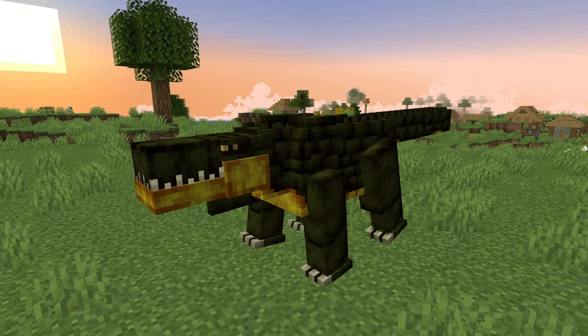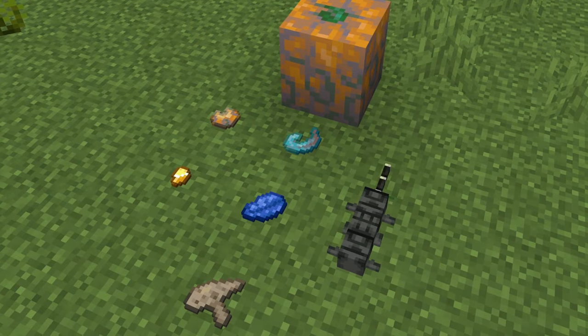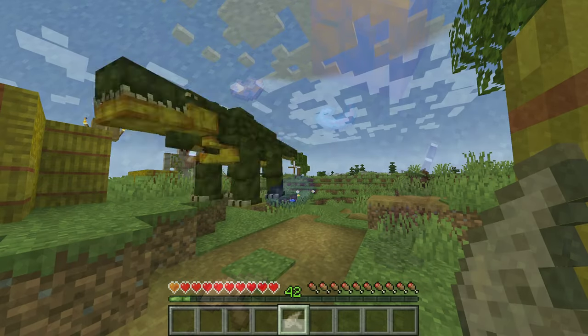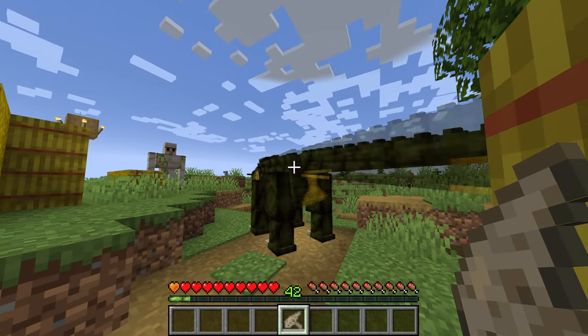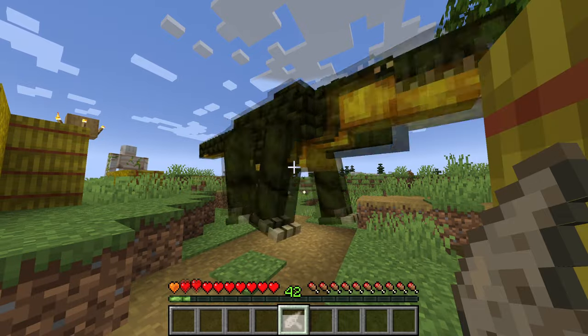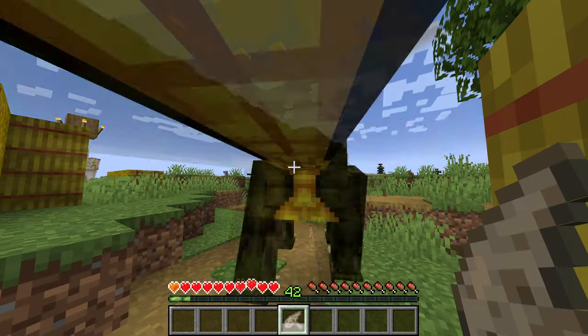These crocodiles, called Kaprosuchus, are fast hunters. However, if a player has a fabled Crocorina, which can be gathered from the giant creature in a redolent fruit box, and then plays a tune on it, this dinosaur will be tamed. This process is quite risky, as one has to hold the instrument for a longer time than the song is actually playing. Plus, the crocodile is quite hostile towards you.